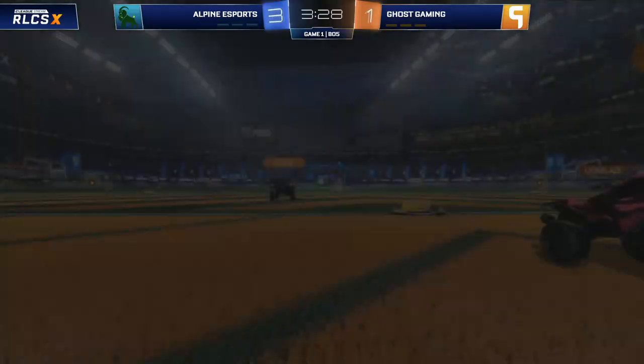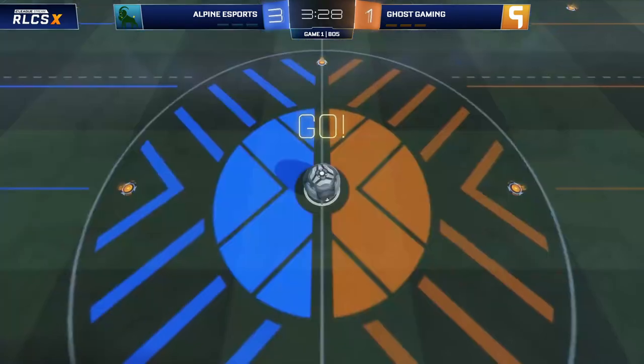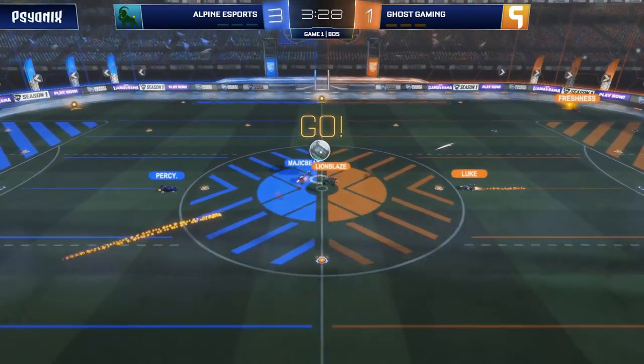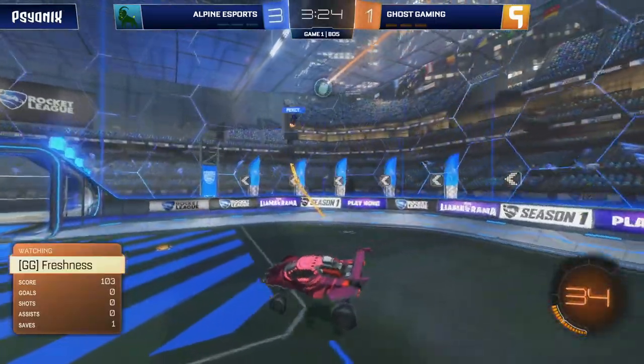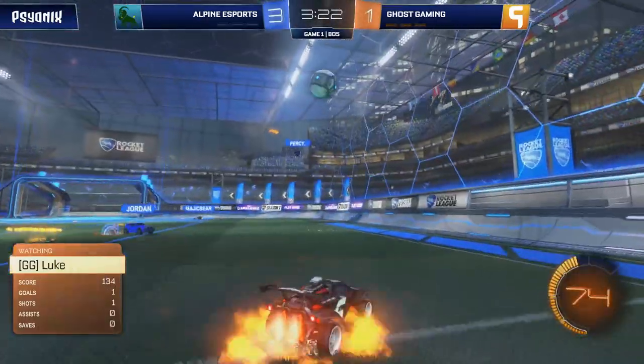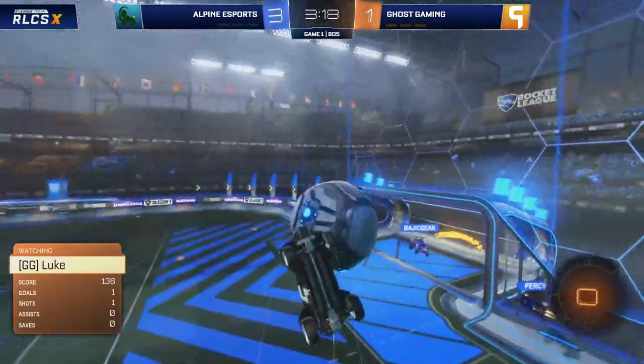So any goal will do for those guys to get them back into this first game — still plenty of time to get the couple of goals that they do need. And Luke gets himself on the scoreboard. So in comes Freshness now towards the backboard. Percy's touch just a little bit more pressure on it than it would have done about 30 seconds ago. And they had a three-goal advantage.